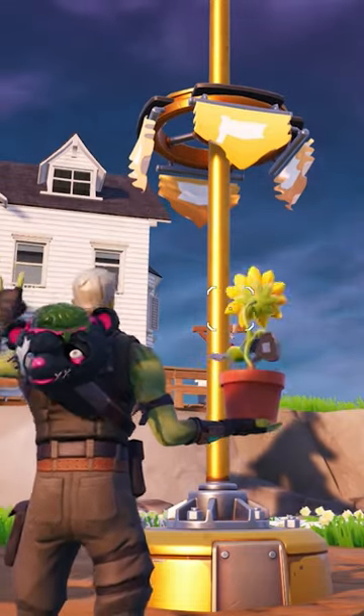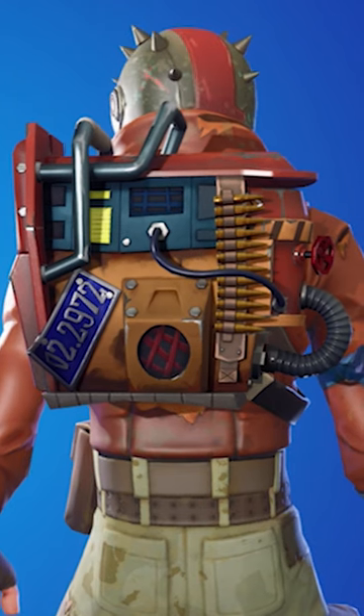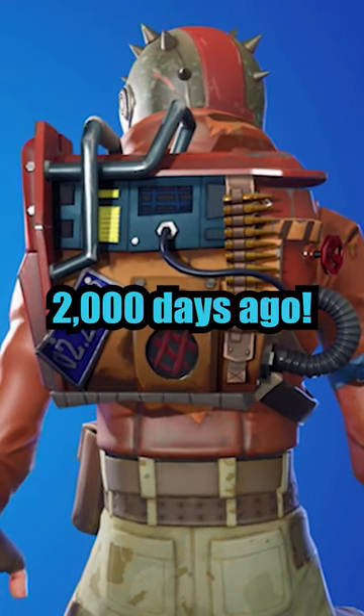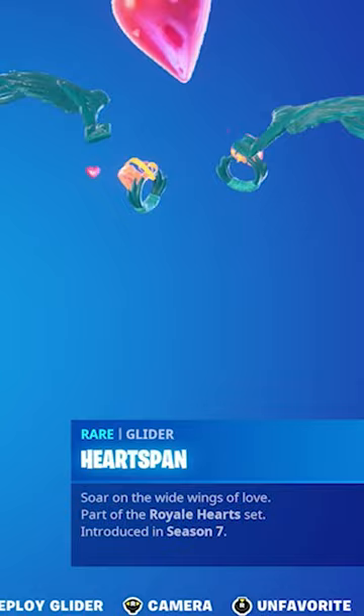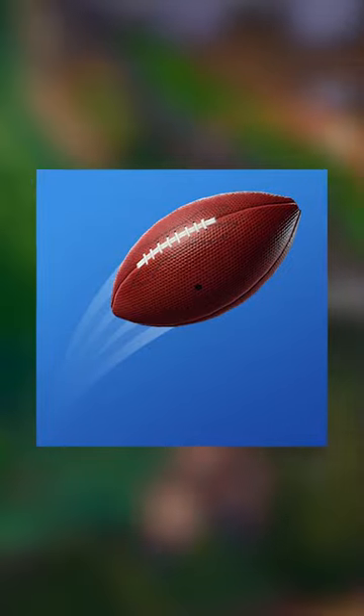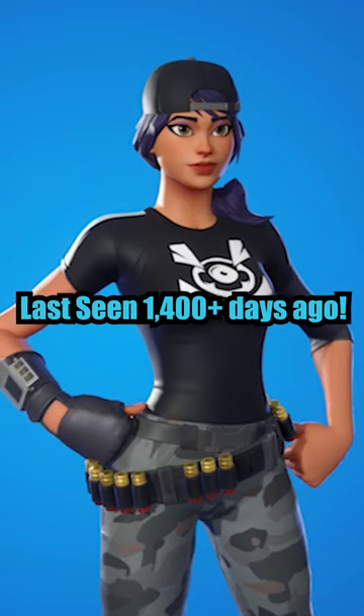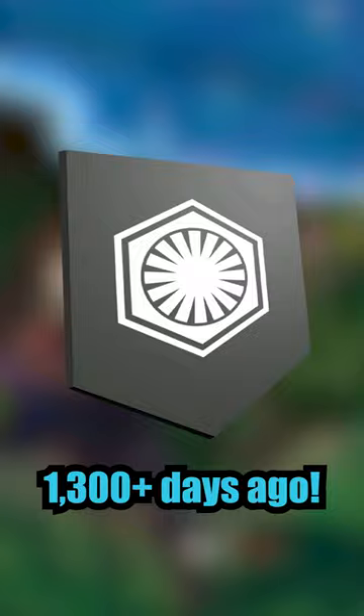In no particular order, here are some of the rarest free cosmetics from the Fortnite item shop. The Rush Bucket Backwing, last seen almost 2,000 days ago. The Heart Span Glider, last seen over 1,600 days ago. The Pig Skin Toy, which was only available once in the item shop. The Mecha Team Banner and the Monster Team Banners. And the Resistance and First Order Banners.